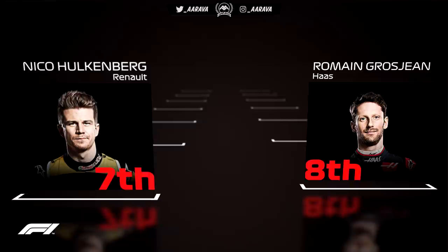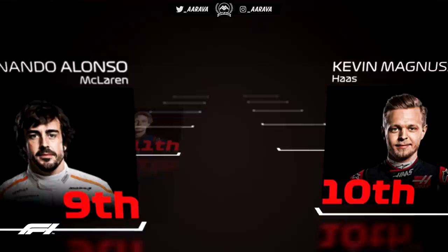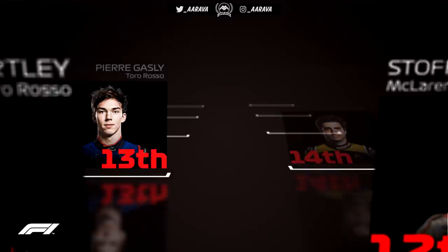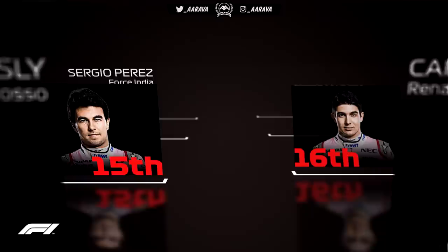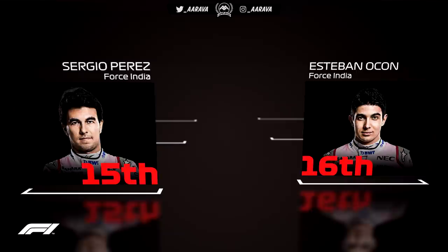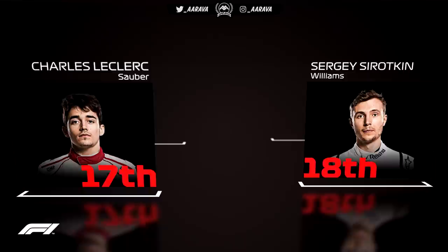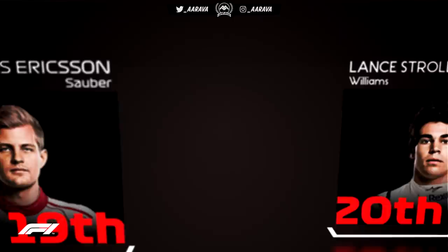P7 is Nico Hülkenberg, consistent as ever. Romain Grosjean in eighth. Ninth place is ourselves as Fernando Alonso — good stuff, kind of where you'd expect McLaren to be at round 5. Kevin Magnussen rounds out the top 10. Brendan Hartley does a great job to out-qualify his teammate Pierre Gasly in 11th. My teammate Stoffel van Doorn in 12th. Carlos Sainz unable to get comfortable with that Renault, a big delta to Hülkenberg, in P14. Force India takes the next row with Perez ahead of Ocon. Charles Leclerc in P17, and Sergei Sirotkin out-qualifies Marcus Ericsson. Last row is Ericsson and Lance Stroll.